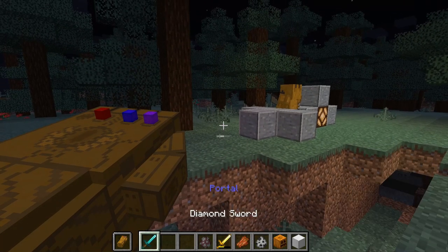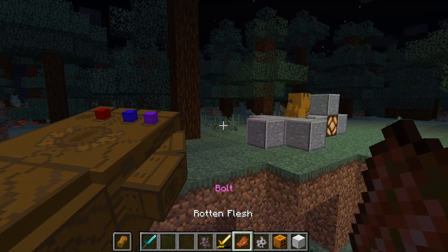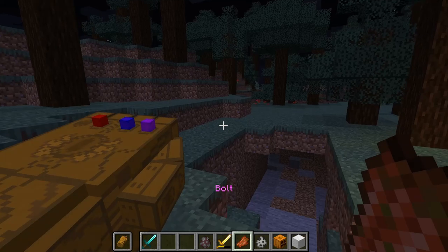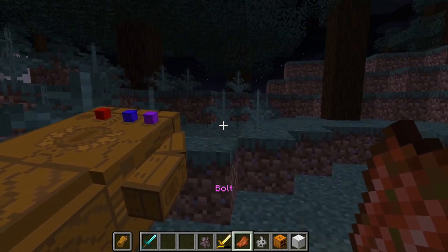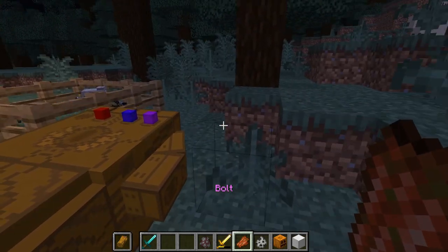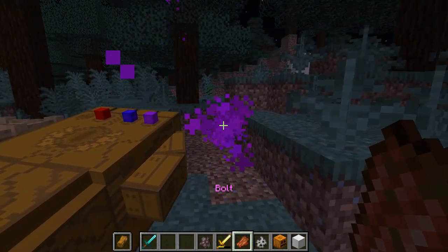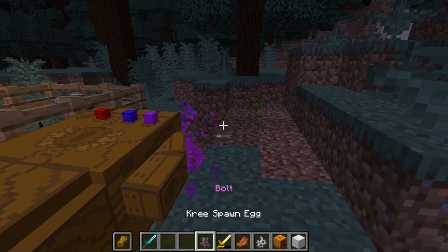Whatever hotbar slot is the power stone — it is this one, your 6th slot — and you will get the bolt ability. It can break blocks. This kind of makes a cool little particle effect, and it can also damage things.